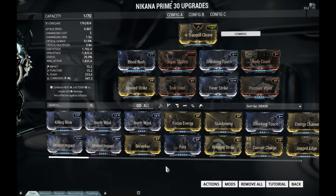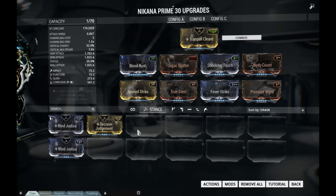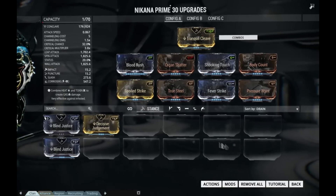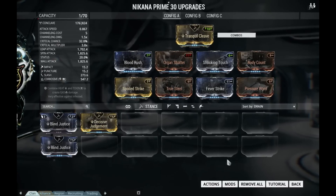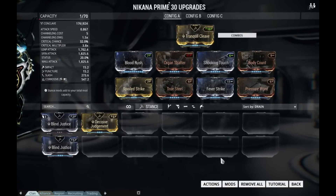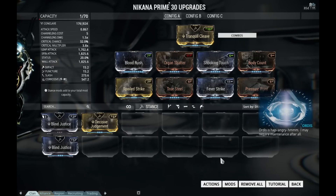You will need Body Count. Otherwise, you're going to have a hard time getting this counter up and keeping it up. Without it, if you don't hit something in 3 seconds, your additional damage multiplier and your additional crit chance from Blood Rush will go to waste. With Body Count, this increases that window to 15 seconds — that's enough time if the place isn't that crowded, and just about enough time to keep your combo going in between defense waves in some maps, including ODD.